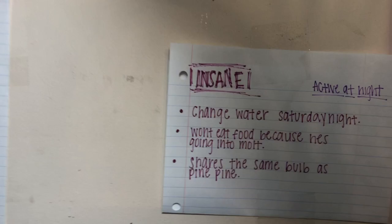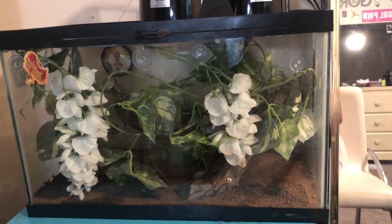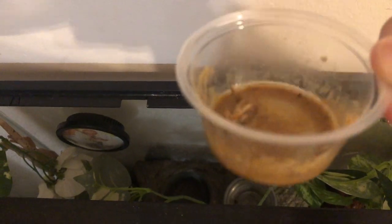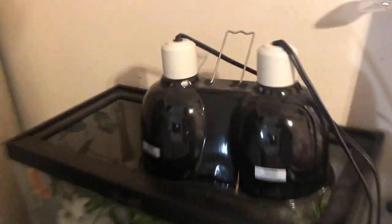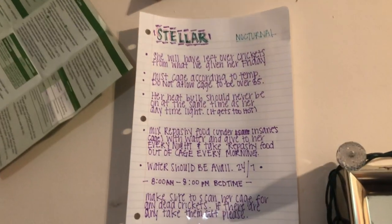I'm supposed to change his water Saturday night. This is the crested gecko's cage and her name is Stellar. I open up her cage — there she is right there. I'm supposed to get her food out — ew, there's a cricket in it. She's supposed to have no food at daytime. I'm supposed to only turn on this light because if I turn on both at the same time it gets too hot. Here is Stellar's instruction manual, the light's on, and she's right here.